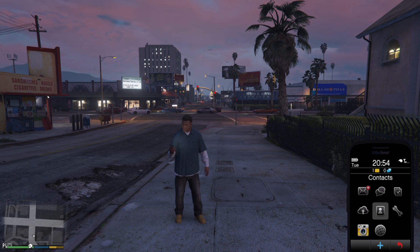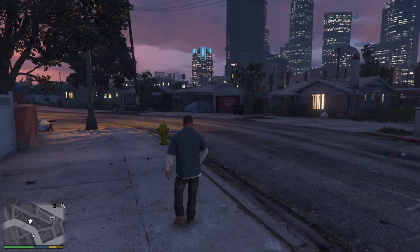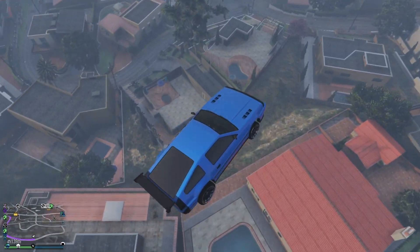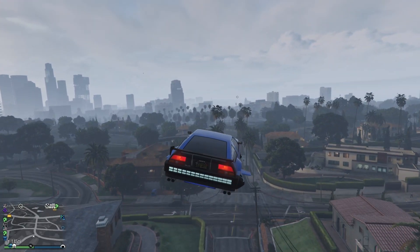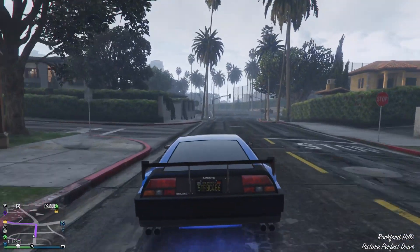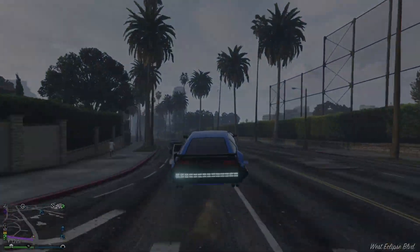Why this happens, no one knows, but it's just a cool little glitch you can do in story mode to show your friends. That's the end of the video — if you enjoyed it, make sure you leave a like. If you're new here, hit that subscribe button and turn on notifications for more GTA videos like this. I really hope you learned something new. Until next time, my name is Sam Cram, and I'll see you in the next one.